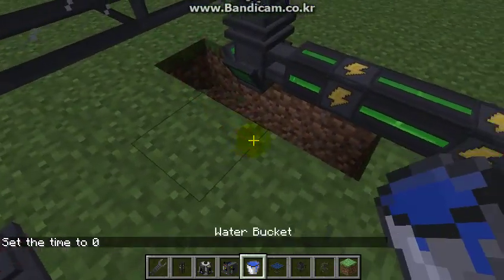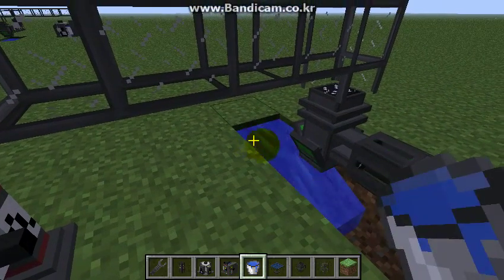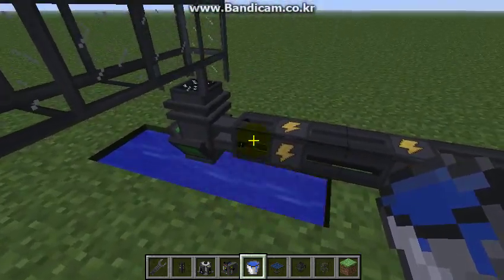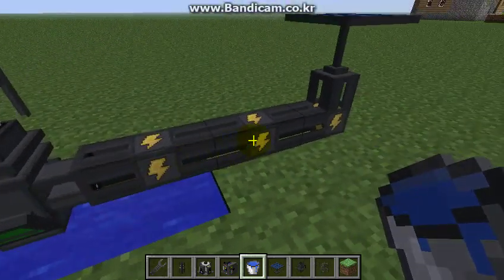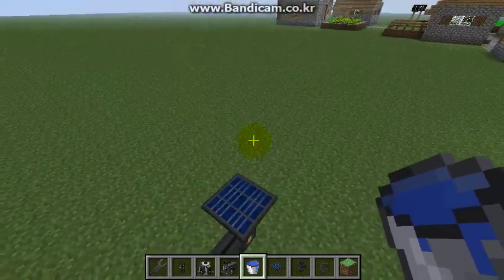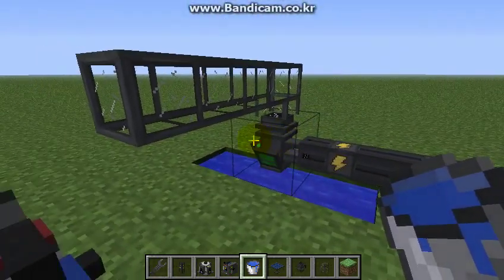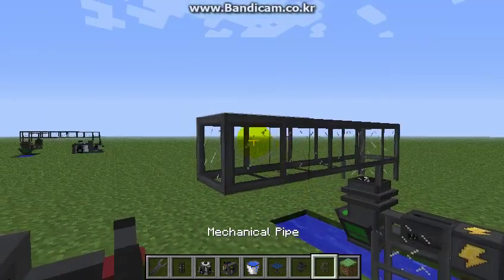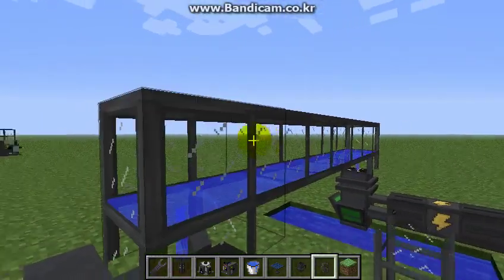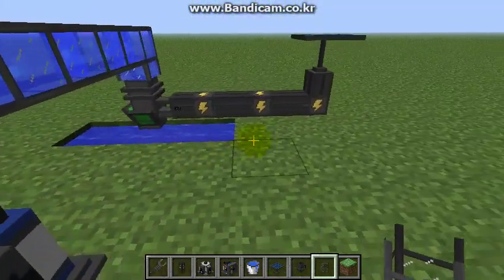I have a little problem here. It's only going to generate during the day if you use the solar power generator, because there's no solar energy during the night. So then when you do that, put some mechanical pipes on here and then it will supply that.